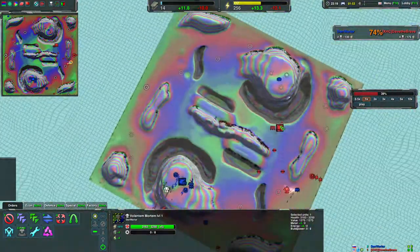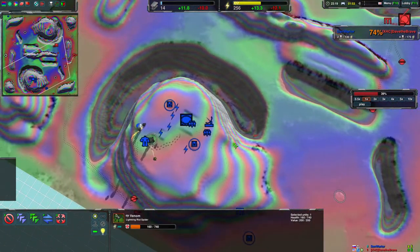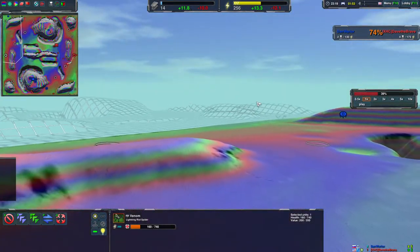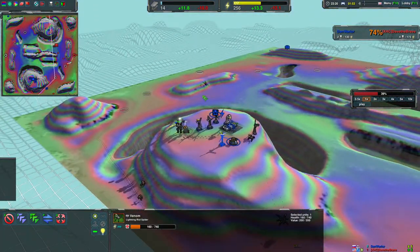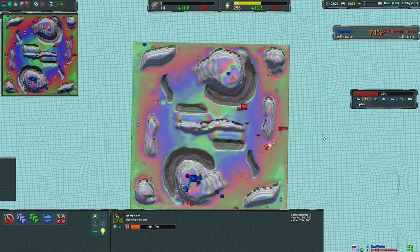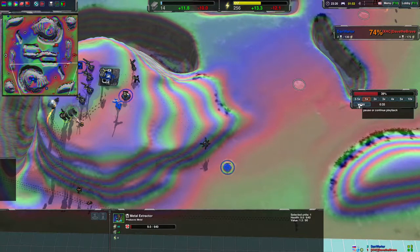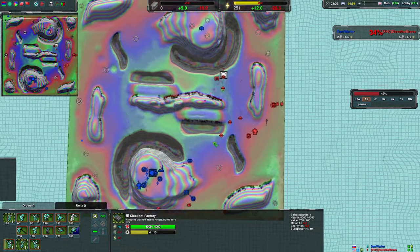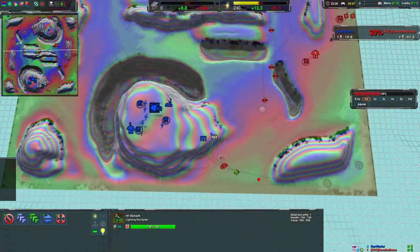Meanwhile you're also not taking care of your venom and you're losing it. There's a little bump here, so if your commander is standing there it might not even be able to see down the ground, which is why you couldn't see the enemy coming. You're still slow to react and losing your venom is a big blow. When you scouted the factory you should have been prepared — this is a rush build and you're under a lot of pressure, so making a constructor this early was probably a mistake.